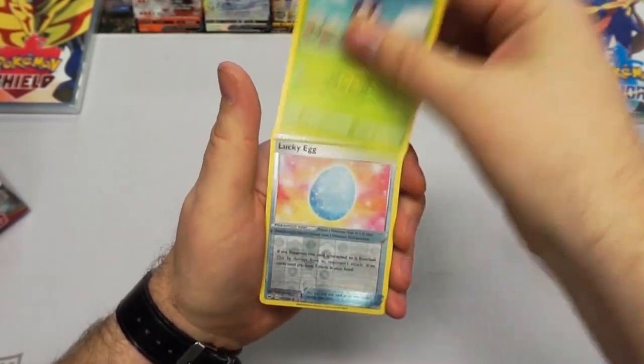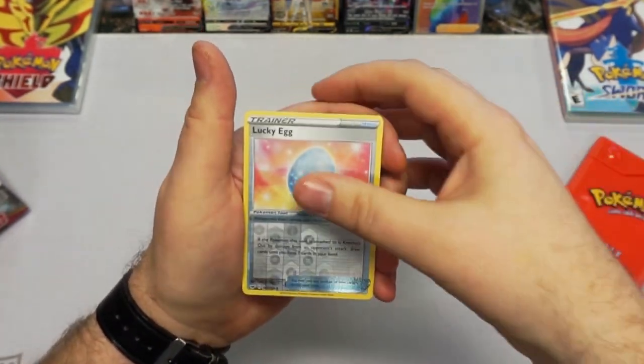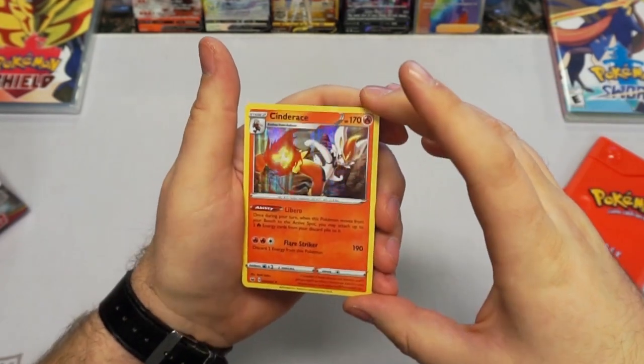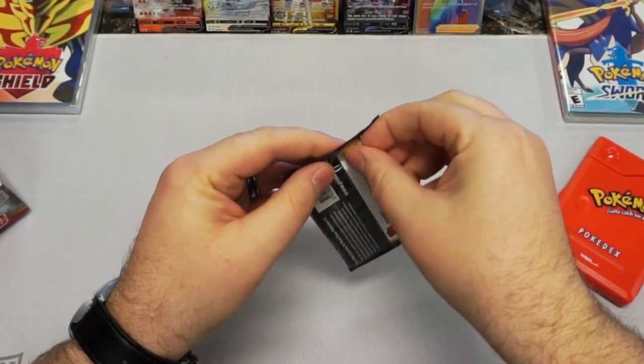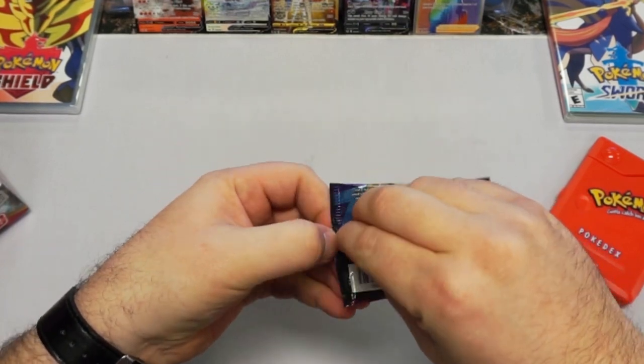Kurchin. A Snom. A Lucky Egg — sweet. Reverse. And another Cinderace — very nice. It's my favorite of the two arts. I dig it. And holo. Definitely can't complain whenever you pull a holo.